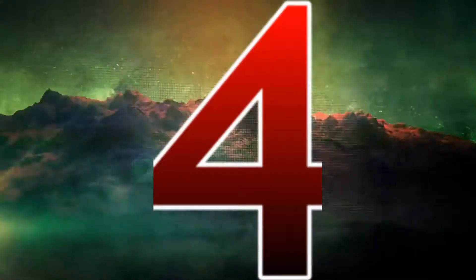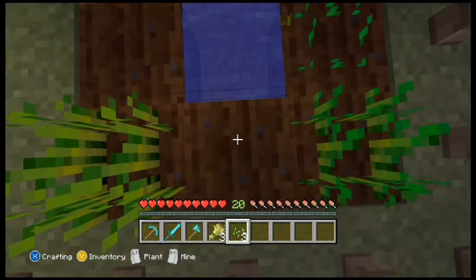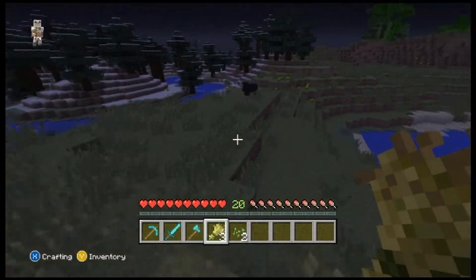Now we move on to number 4 and we've got Wheat. Wheat is a very useful item in Minecraft as it can be used to make bread and can be found in large quantities in villages. In addition to making bread, wheat can be used to breed passive mobs which can then be farmed for food.